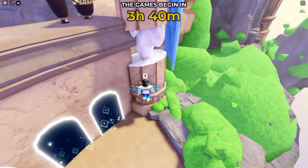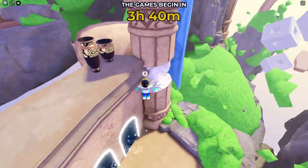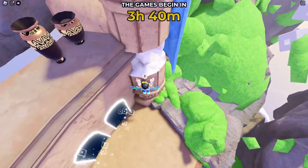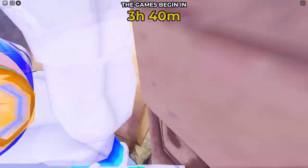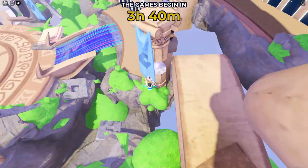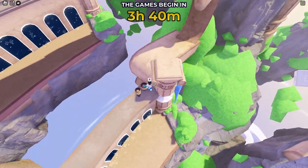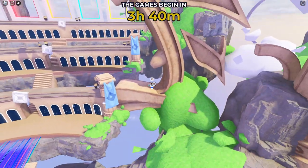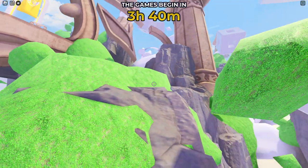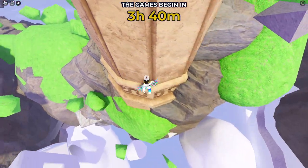First off, you're going to want to come over to this pillar over here and parkour on it — you need to get up onto that platform up there. All right, so now you need to come over here and come down here, then climb up this place. You can come on here and go around.